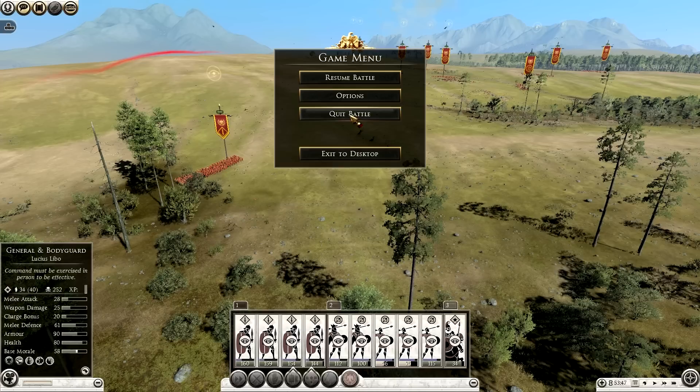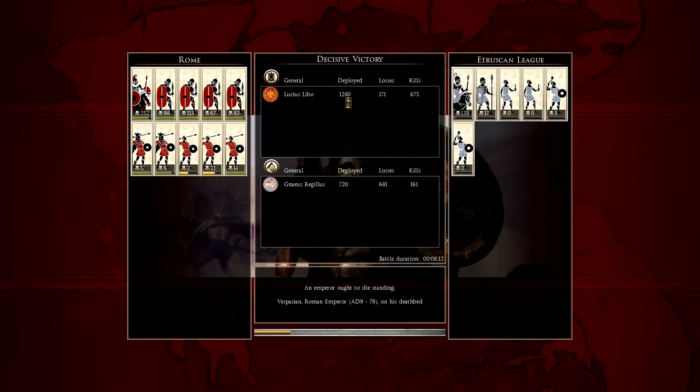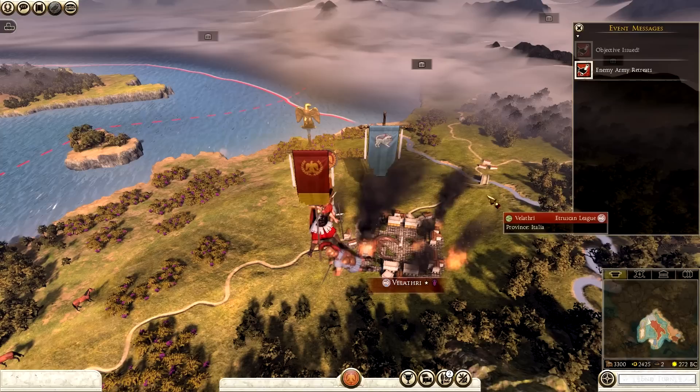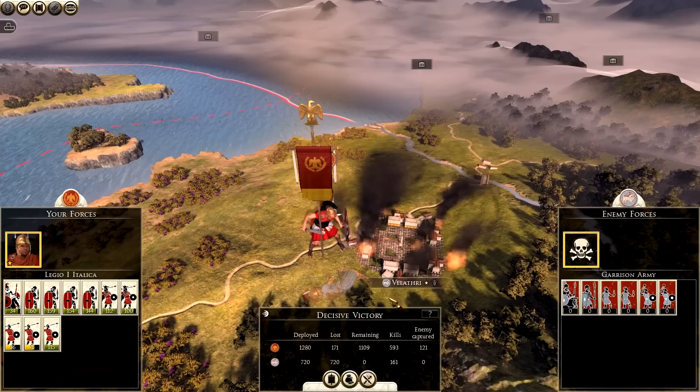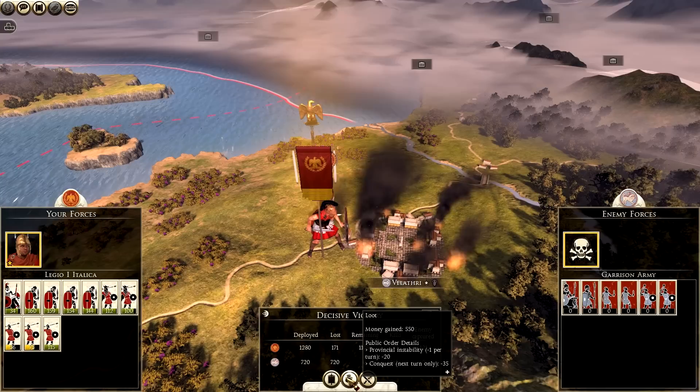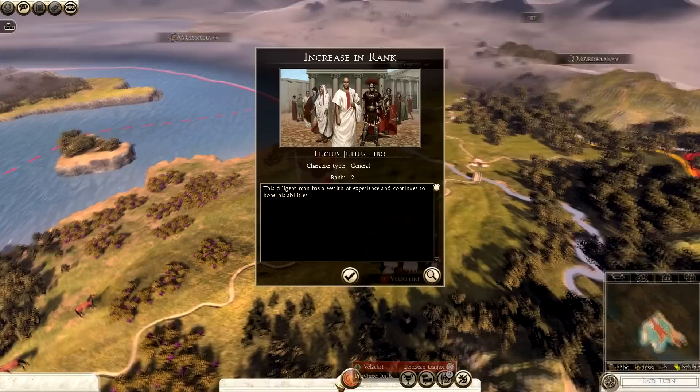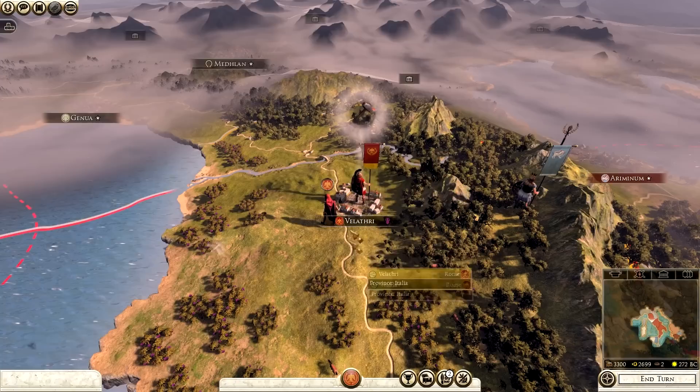My point would have been that if he had leveled up that gives a good advantage in the next battle. We'll exit and quit battle. I can save the replay but I'll just click end battle. This gives a brief overview: I lost quite a few but my general had over 252 kills - best unit on the battlefield by far. The mob units had zero kills each and slingers only had two or three. I deployed 1,280 and lost 171, killing nearly 700 men - a very good fight.